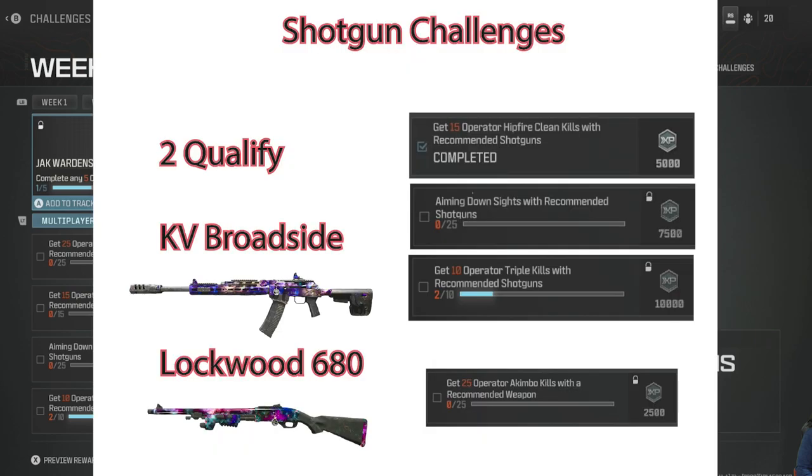Let's take a look at the shotgun challenges. I break it down into shotgun challenges and marksman rifle challenges. Only two shotguns qualify: the KV Broadside and the Lockwood 680. The challenges are 15 hip fire clean kills, aiming down sight one-shot kills with recommended shotguns, and 10 operator triple kills with recommended shotguns.